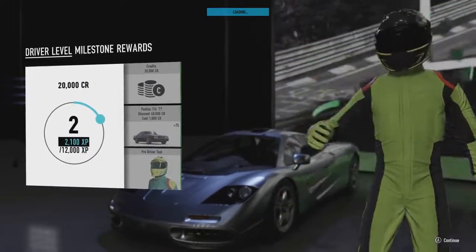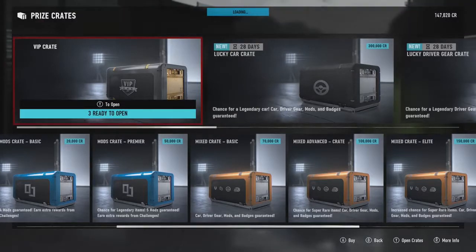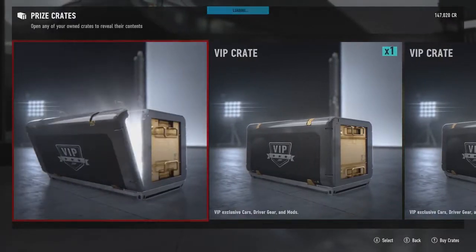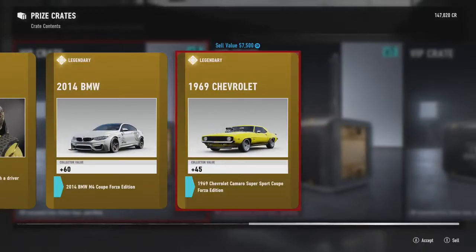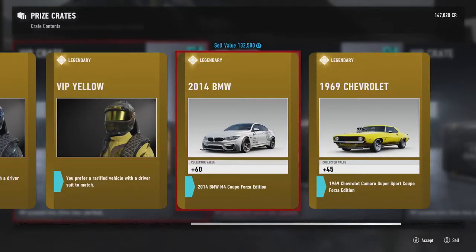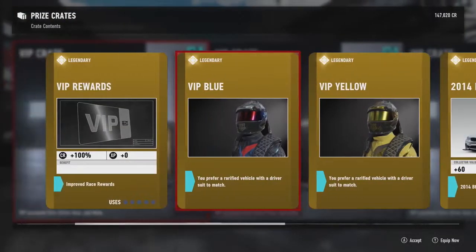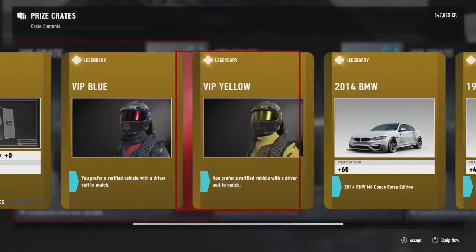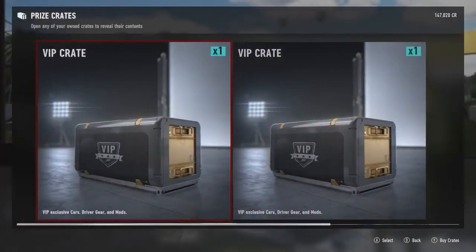I have the ultimate edition, which means we get some VIP crates to open. Opening the first VIP crate — car collection just went up. I've got two legendary cars from that: a BMW M4 Coupe Forza Edition in VIP yellow, and another in VIP blue. That improves race rewards plus 100% credits — decent! Apparently you can sell these too, but I'm not going to do that. I'll take all of these, thank you very much.